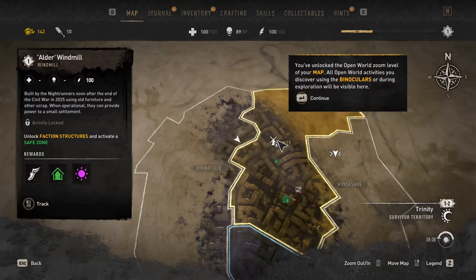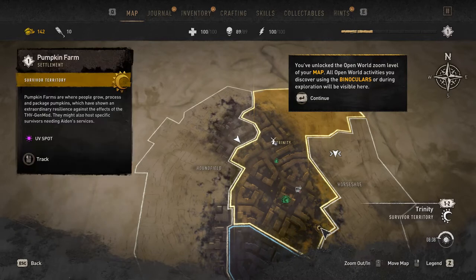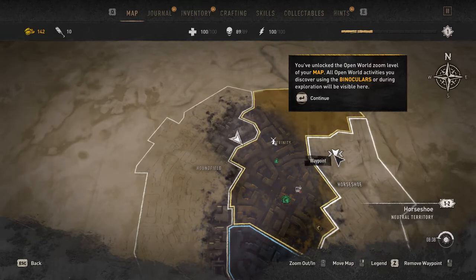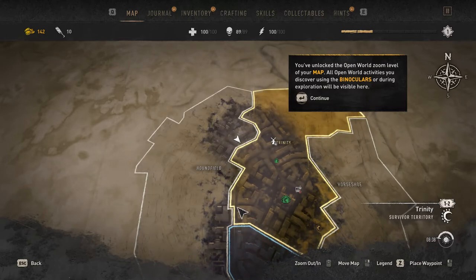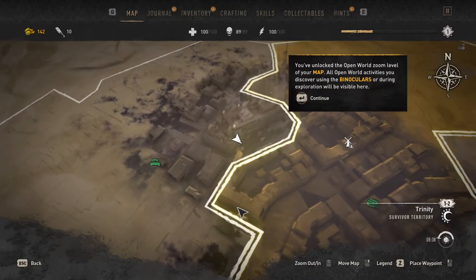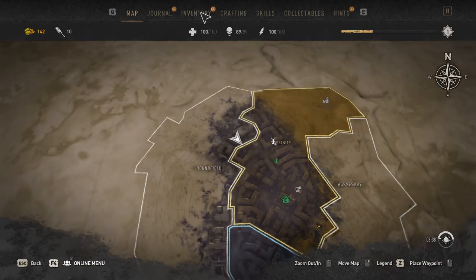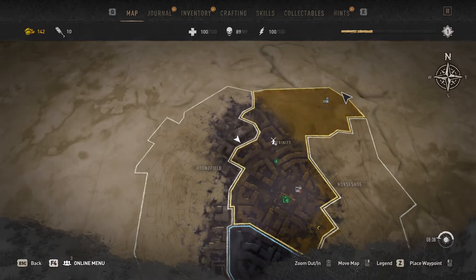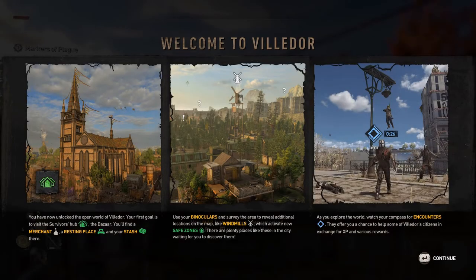The windmill's on there. And the church is on there. The bazaar. The metro. Let's go. Welcome to Ville d'Or. Now you've unlocked the open world of Ville d'Or. Your first goal is to visit the survivor's hub — the bazaar.